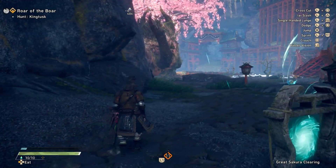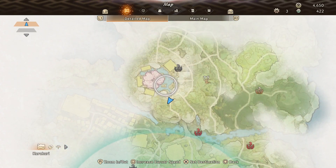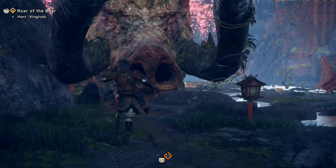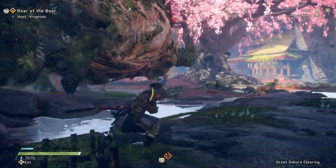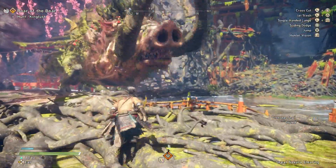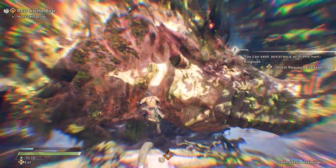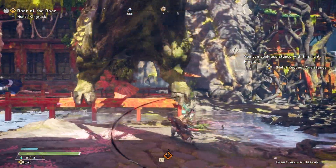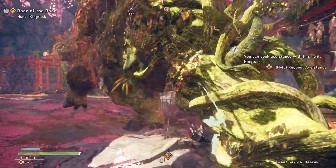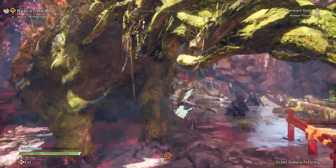After wandering for some time, the monster is over here near this cherry blossom location. Alright, here we go — get in position, let's go. If it does this charge you gotta get behind it, otherwise that slam does so much damage. Be careful behind him too because it does have a tail swipe.